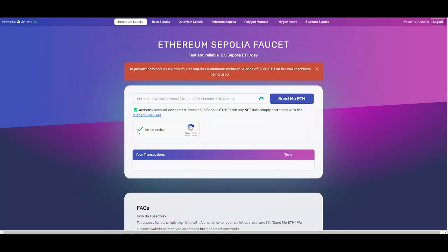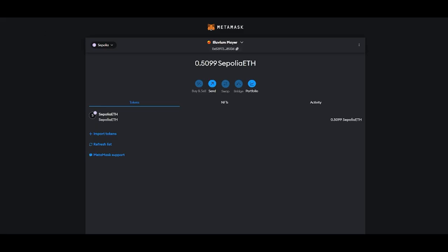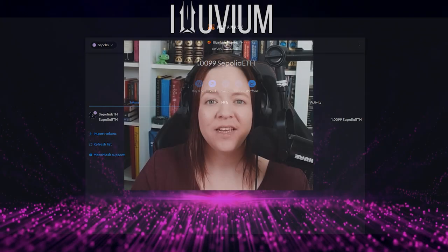Whichever site or method you choose, once you have the appropriate account set up, it's as easy as copy-pasting that Layer 1 address into the field and clicking the Send Me ETH button. After that, head back to your MetaMask wallet and hit refresh. It might take a few minutes, but after a while you will see in your Layer 1 Sepolia wallet the ETH deposited.